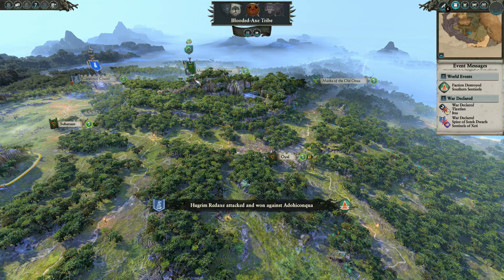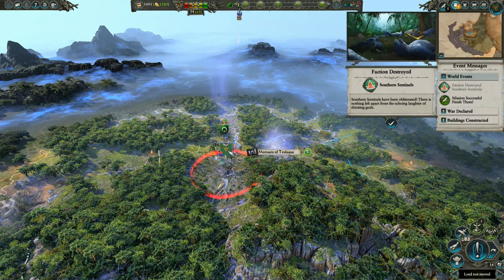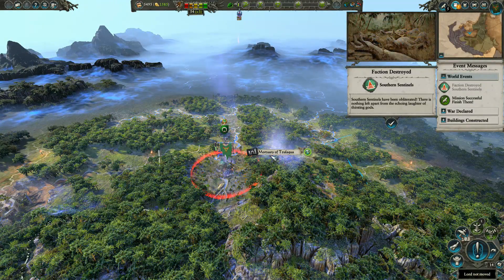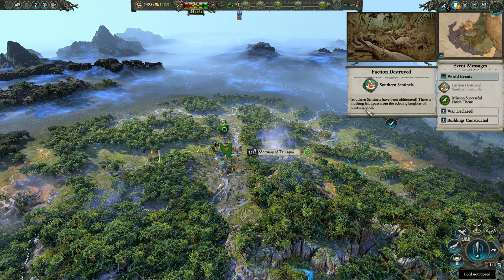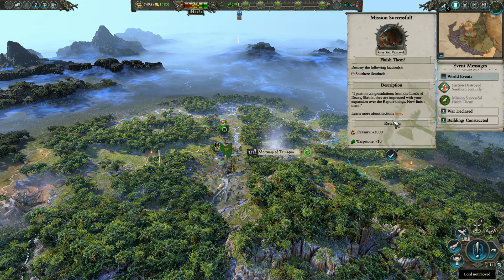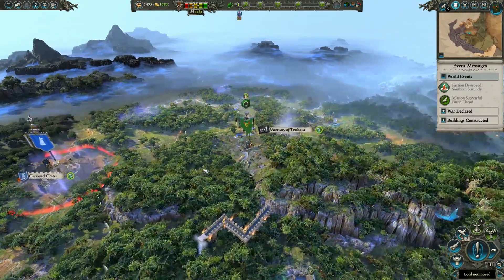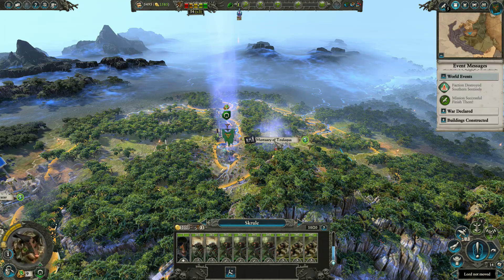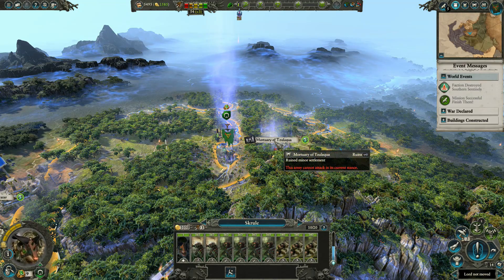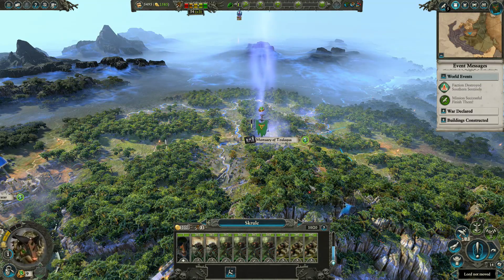I'm a bit worried now that if I try to build up a military alliance and work towards confederation, now that they've encountered them, they will just attack us. The Southern Sentinels have been obliterated and they've taken the settlement. Do I want to bother taking this? I suppose we can at least do our treasure hunt.